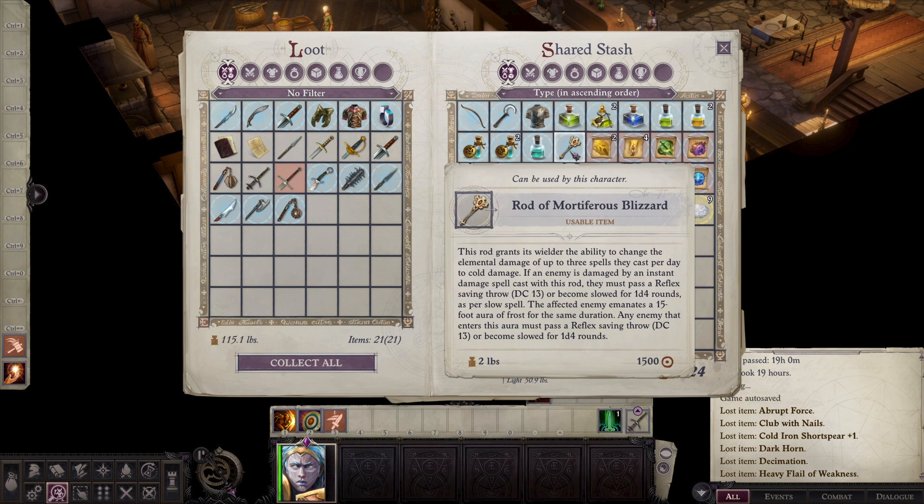The magic item is known as the Rod of Mortiferous Blizzard. This rod grants you the ability to change the elemental damage of up to three spells cast per day to cold damage. If an enemy is damaged by an instant damage spell cast with this rod, they have to pass a Reflex saving throw at DC 13 or become slowed for a number of rounds as per the Slow spell. If it hits, the affected enemy then emanates a 15-foot aura of frost for the same duration, and any enemy that enters this aura must also pass that same Reflex saving throw or become slowed.